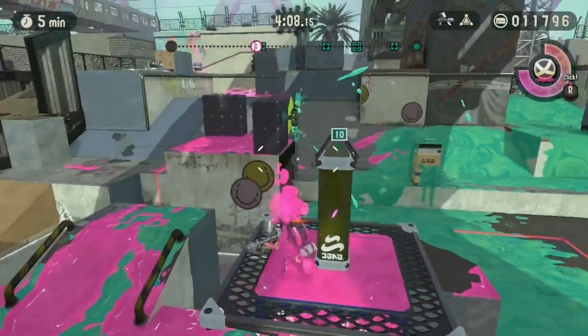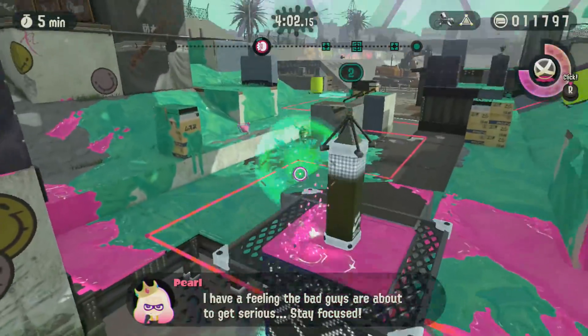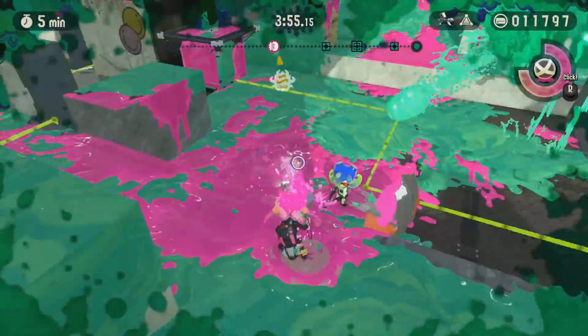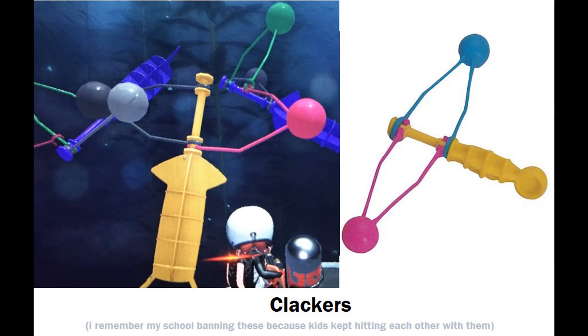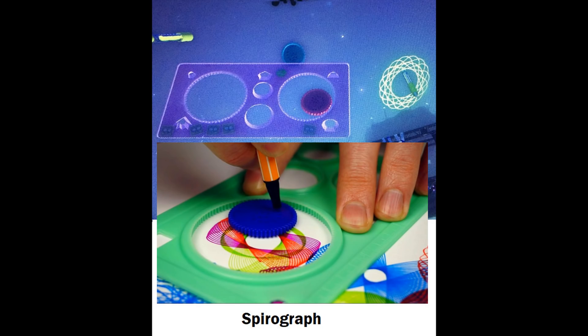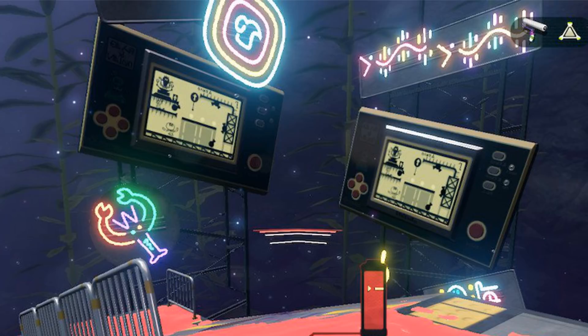The first set of Easter eggs comes from Tumblr user Sixth Rock, who has discovered 80s and 90s child toys within the levels of the Octo Expansion. I'll leave a link to their Tumblr post in the description. They discovered Polly Pocket, a wind-up fishing game, Clackers, Metal Ink Puzzles, Trash Can Slime, Game & Watch Donkey Kong Jr., a Spyrograph, and an 80s rock and roll flower toy floating in the levels. There will be even more 80s and 90s references in terms of films and music later in this video.